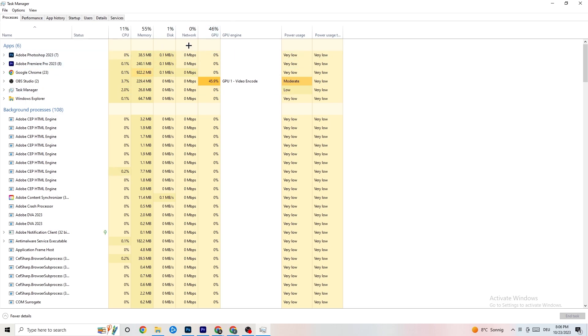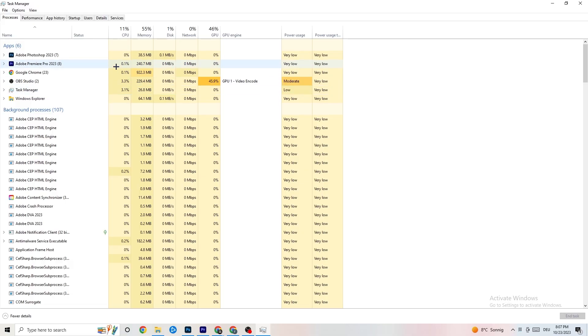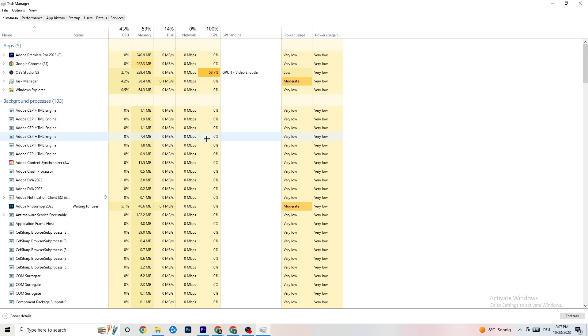End every single task that is currently using too much GPU or CPU. Focus on apps, but also check background processes — if any background process is using too much CPU or GPU, end those too. Right-click the process — for example Photoshop — and click 'End Task.' Repeat that for every program showing high usage, highlighted in dark yellow or red. Then find your game in the list, right-click it as well.